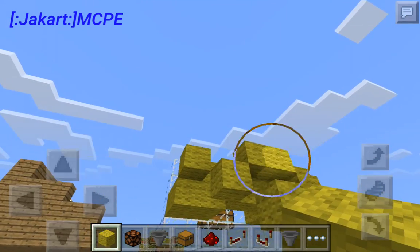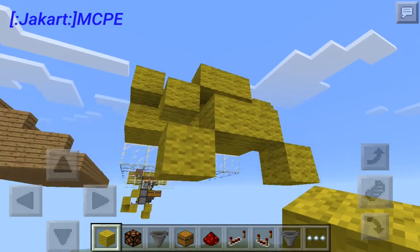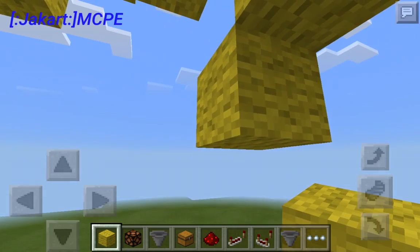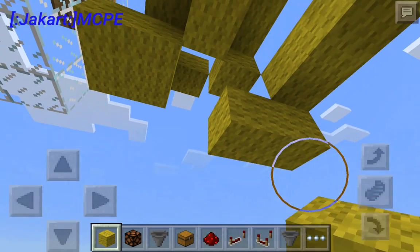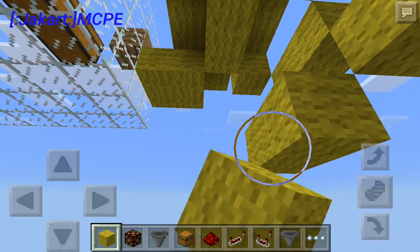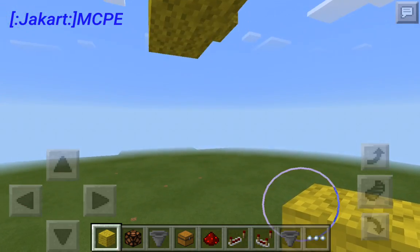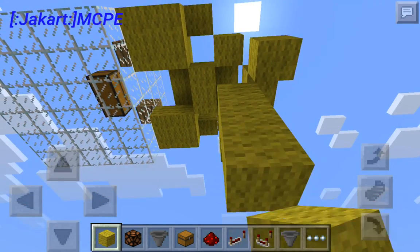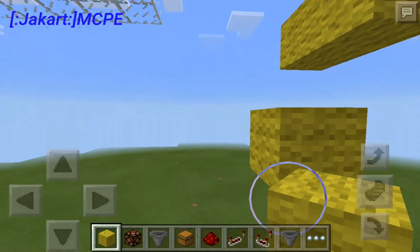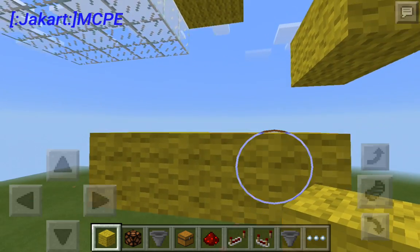Place one there and place one there — now you have that. Then you're going to want to go down here like this, get rid of that, get rid of that, and place two right here. Now you have all this. Then you're going to want to go two blocks down here, place one block there, and get rid of these two. Then you're going to want to go three blocks over.